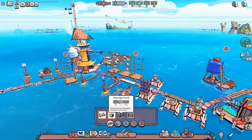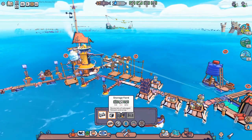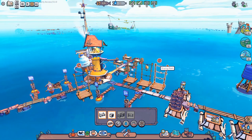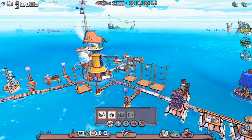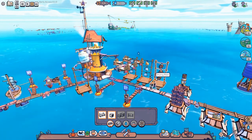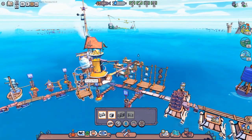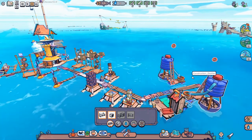Oh, we're unloading the scrap finally. We also need four dry wood before we can actually build this thing — our wood drying racks are not being used at the moment, but that should only be a matter of time. Someone's probably off to have a kip. Yes, there they go — the wood's going on the rack. More wood is going on the rack. We're very close now to being able to build this second storage yard, but nobody's doing any water now.